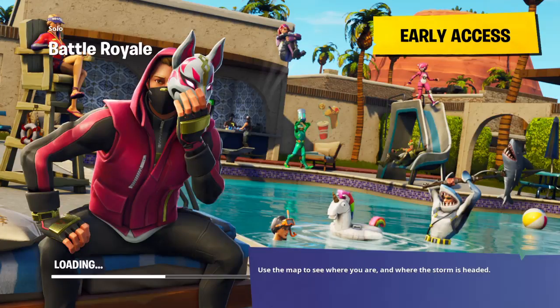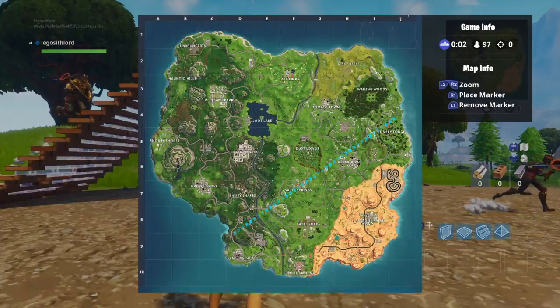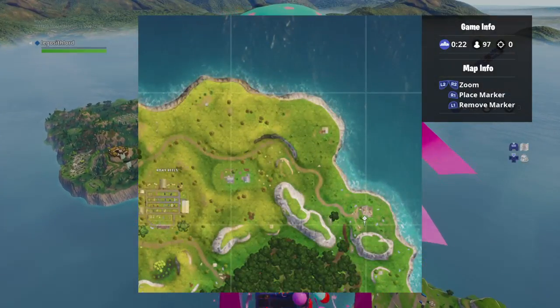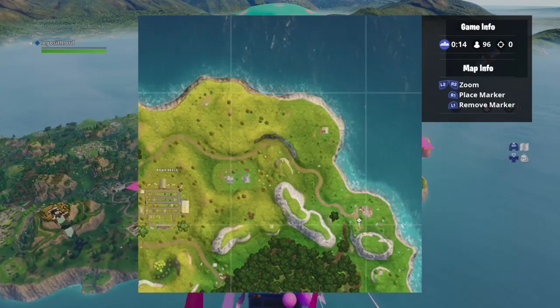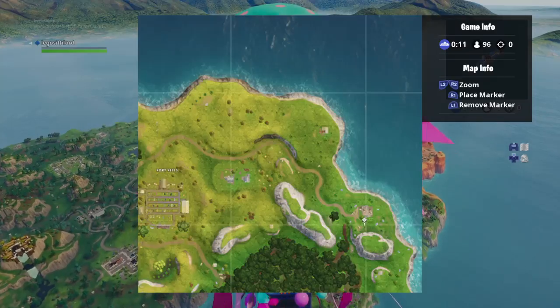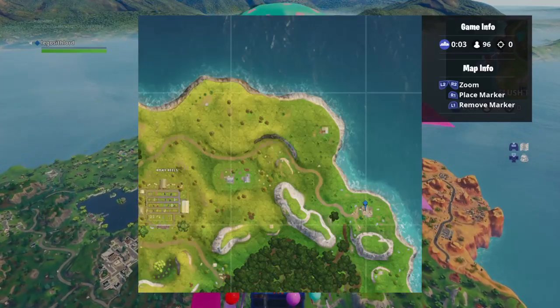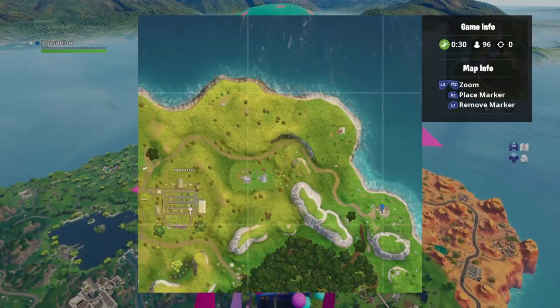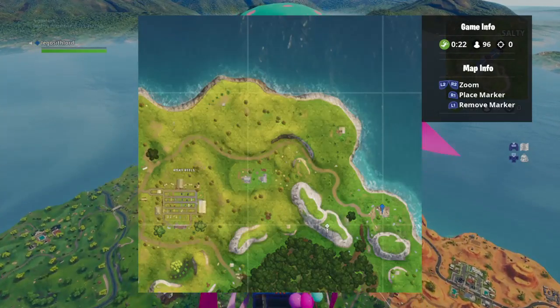My gamer tag is Legacy Card King — it's in the description. For the Week 3 location, it's kind of hard to describe, but you can see the RV right here. The battle star is right behind the RV, by this house at the edge of the map, near Risky Wheels. All you have to do is go to Risky Wheels, follow this path, go up here, and you can build over the mountain or walk around.